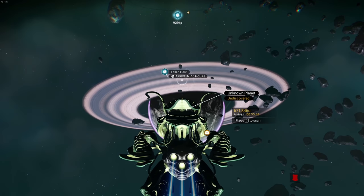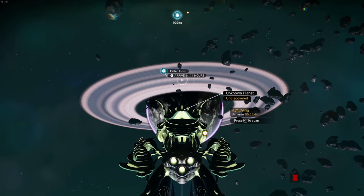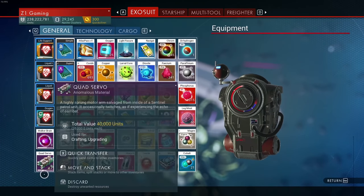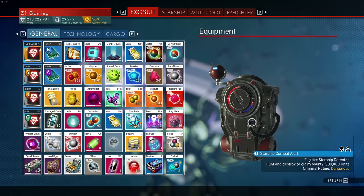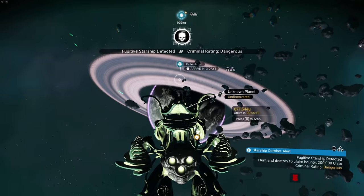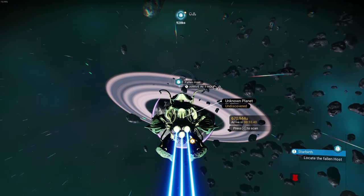Welcome back to another episode of No Man's Sky. Today we're going to talk about getting your second living ship. To do that, you basically have to buy another void egg. I just went to the anomaly and people were dropping them in my inventory. I'm currently about to hatch my second ship, and we have a third void egg ready to go.